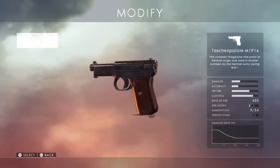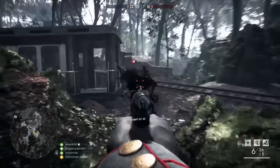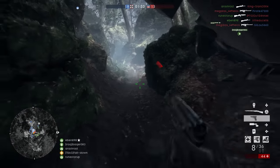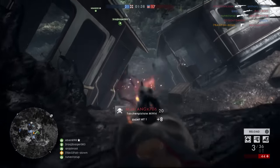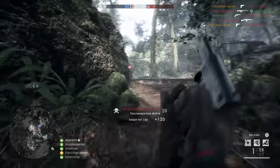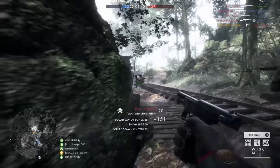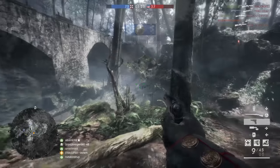A gun that's yet again a tiny bit better than the Modelo 1915 is one I never use, but after this video I'm going to use a lot more — the Taschenpistole M1914. This thing is a spam-fire weapon with an even faster reload animation, and the cool thing is both the tactical and the empty reloads are insanely fast — probably the fastest out of all the sidearms. It's like the Frommer Stop and Modelo 1915 on steroids. Guys, give this gun a try — it's insane.